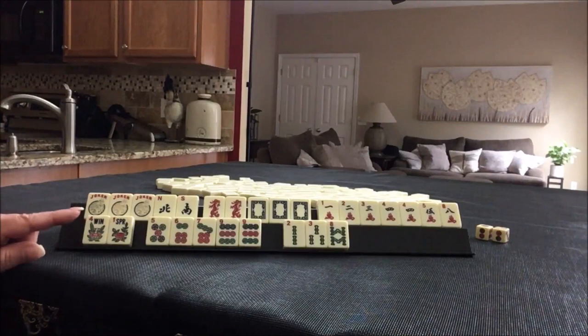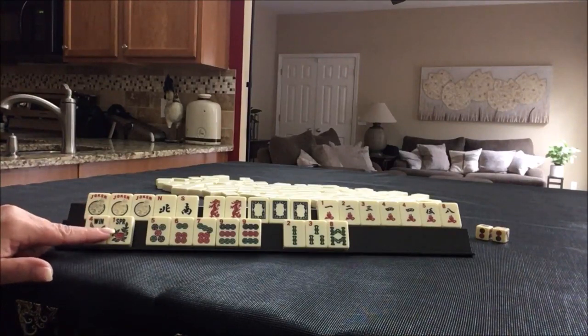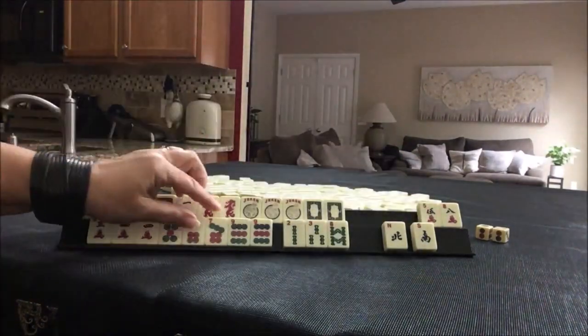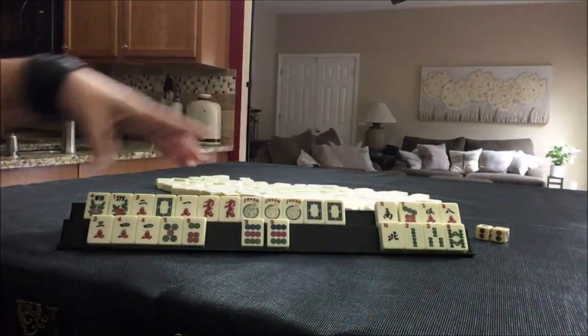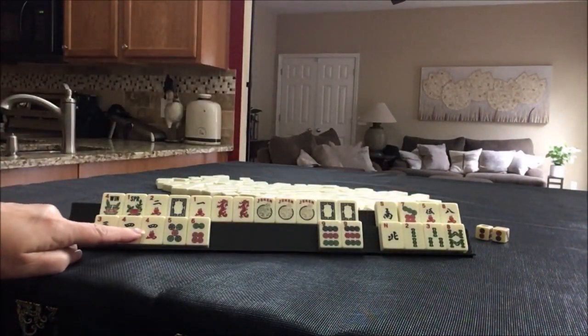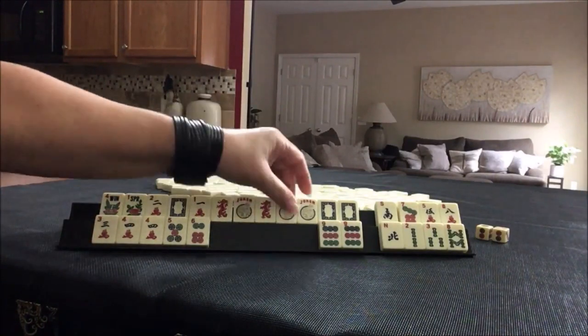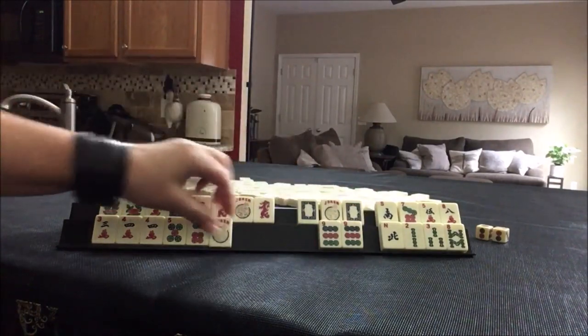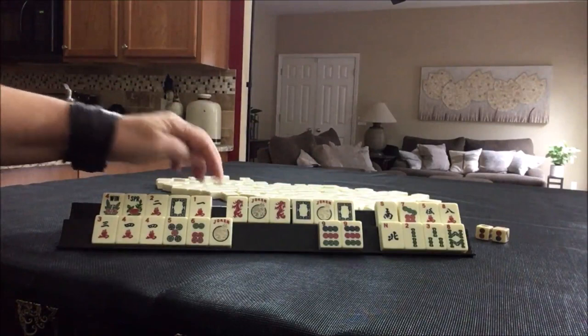If these were my tiles, I would play the dragon year hand and a consecutive run — 3, 4, 5, 6 in 2 suits. The 8 is a discard and joker bait. This is super light, but this is set — we could kong, kong, and be ready to win on a 9.